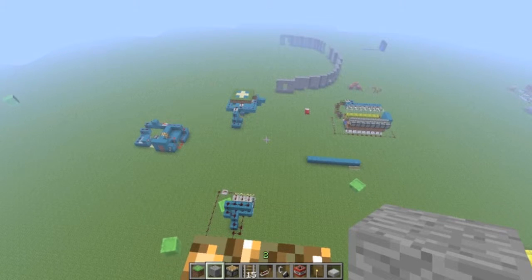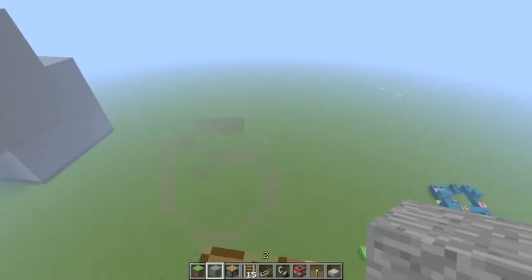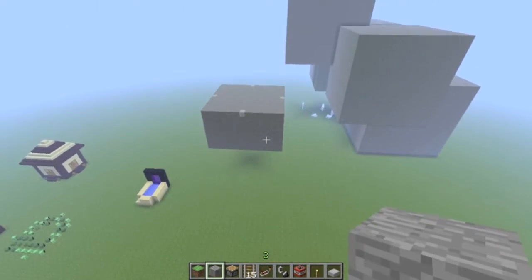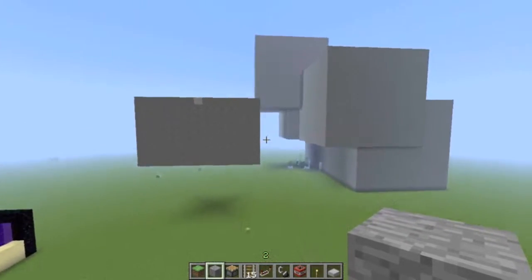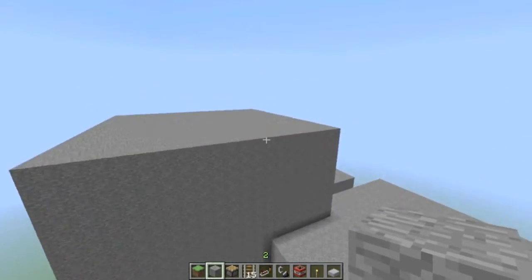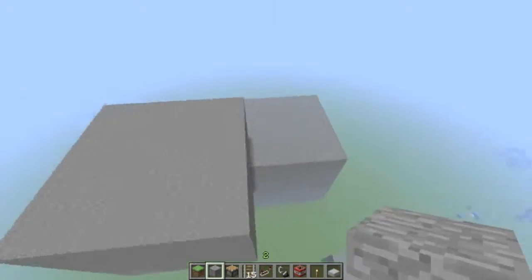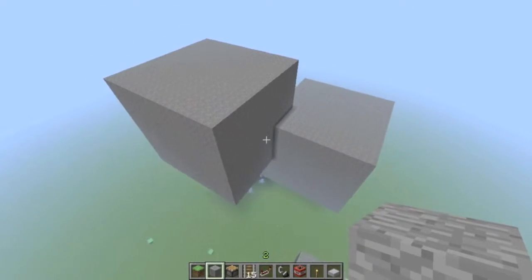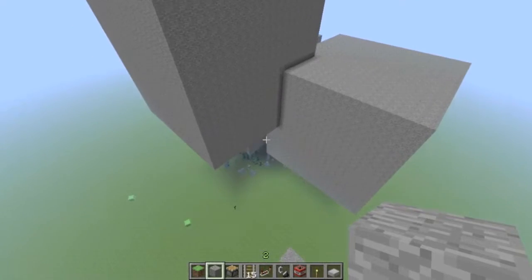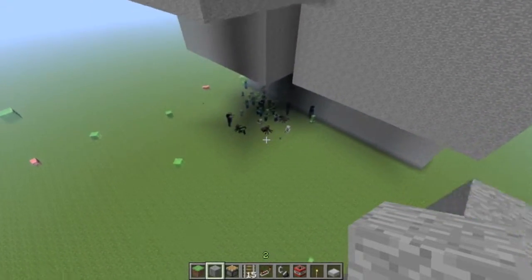Hello everybody, this is Captain Giroir. We're here in the test world again, mainly because I still haven't been feeling too inspired building on the Crown Connector server. This episode, as you can see, I've created these block monstrosity things just because I was messing around with MC Edit for the first time — and look at these mob spawns.